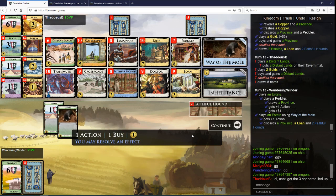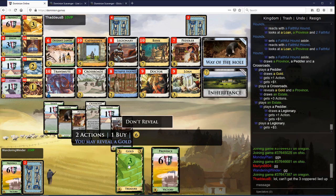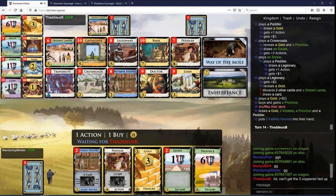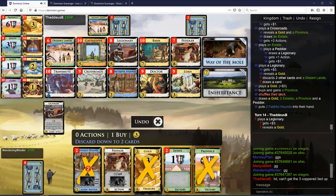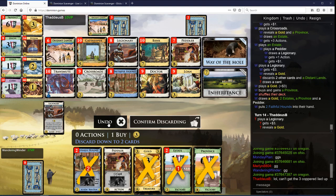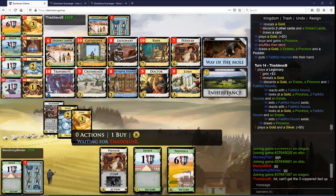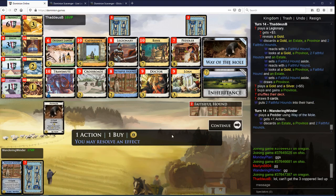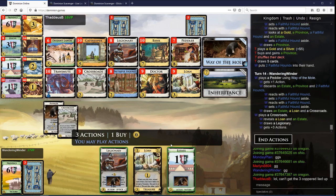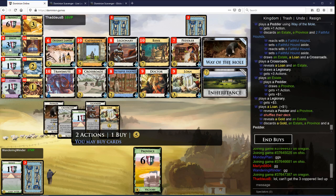Let's play one of them. Yeah, now let's mole. Another Crossroads would be pretty good for me here. So I'm going to mole this Peddler. And I guess I'm going to buy a Duchy.